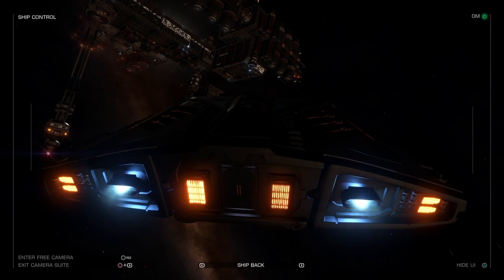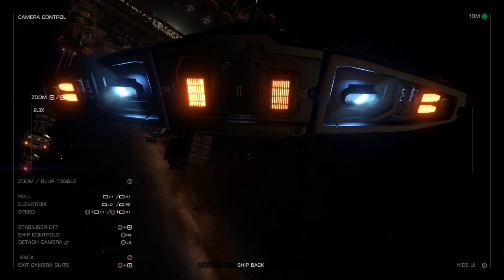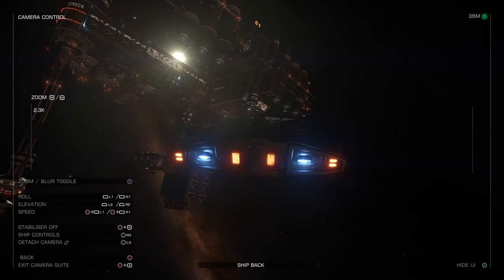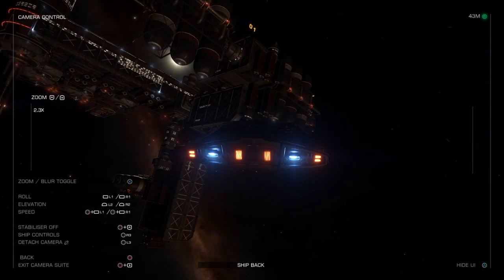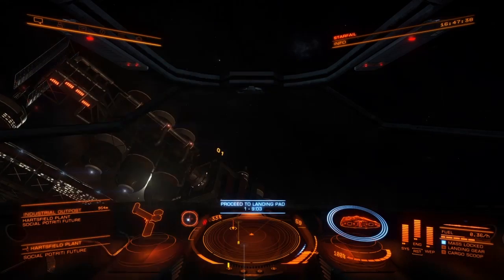Boom! Also you can detach it if you click down on the right joystick. Then you can actually move the camera around, zoom it in and out as I have here, and return to cockpit mode with circle and right D-pad buttons again.